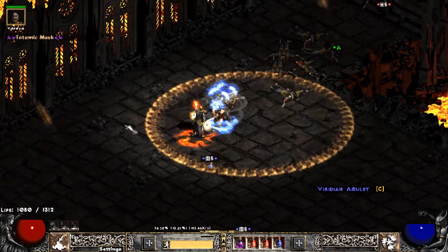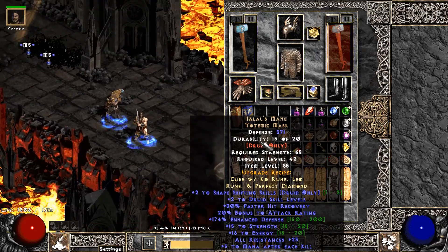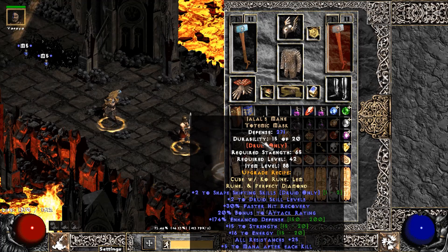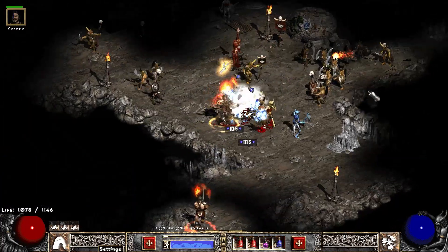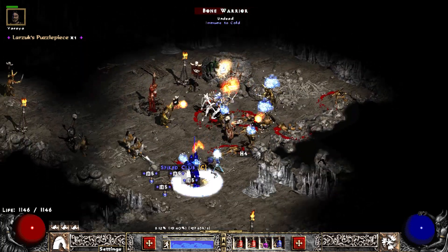Moving on — another Chaos run, we find a Totem Mask. We know this one to be a Jalal's Mane, but it's a 2/2 with kind of not the best stats. At least it has the plus two on shapeshifting skills. Should be good for any Druid doing shapeshifting — I don't think I've listed this one to sell yet.